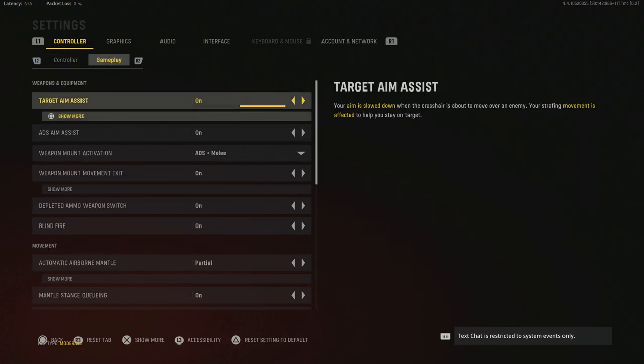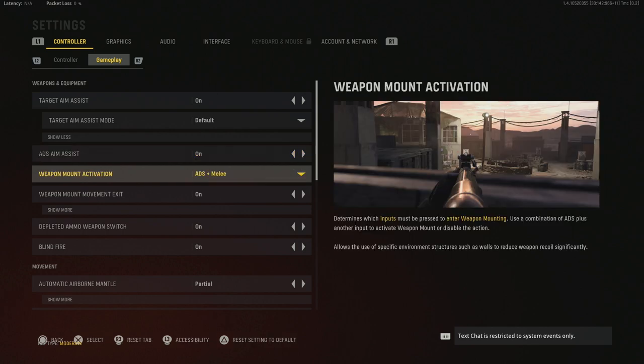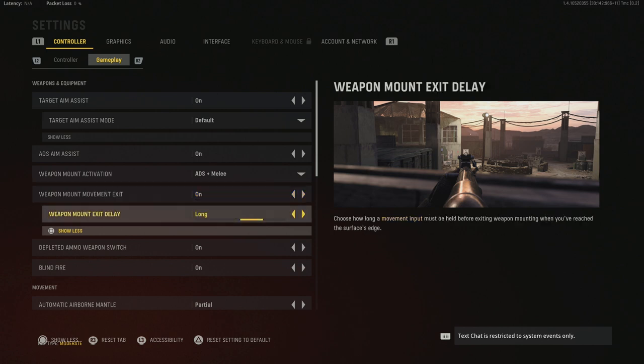Moving to gameplay — target aim assist is on and target aim assist mode is set to default. You can use Precision or Focusing in Black Ops mode, but I'm not a big fan of those. Default is what that setting was in Modern Warfare 2019. ADS aim assist is on. Weapon mount activation is ADS plus melee, and weapon mount movement exit is on so whenever you are mounted and you move it pulls you off automatically. I have the delay set to long, which is the default — short wouldn't be bad either, but I still prefer long.